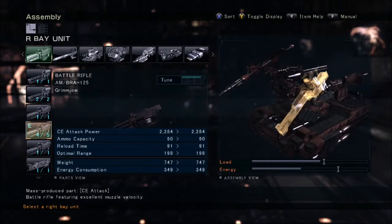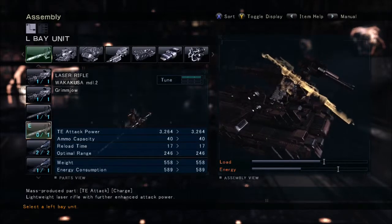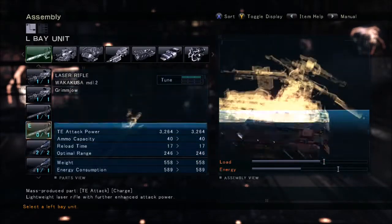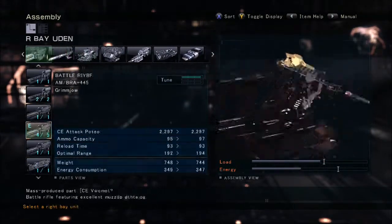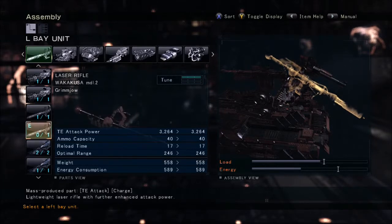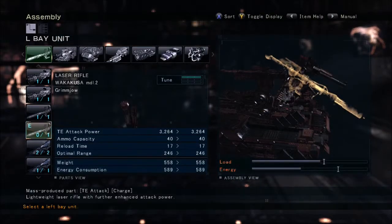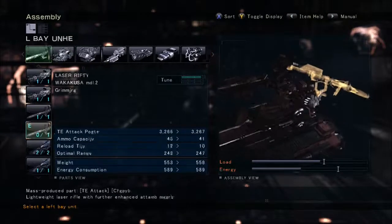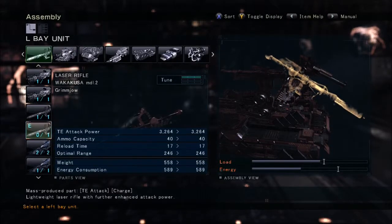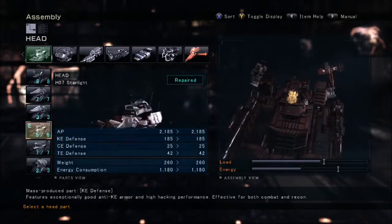For the back weapons — right bay unit, you want to use the AM-Bra 125 Circe style rifle, all three tuning in power. You can't carry a Karasawa with this frame because of its armor, so you want to use the Wakusa Model 2, which is a good lightweight alternative to the Karasawa. It still has a ton of damage in optimal range, good muzzle velocity, and charge time is about the same — essentially a mini-Karasawa with 800 less damage. Same ammo count, though the reload time is a bit higher, but it doesn't really matter since you have to charge it all the way up anyway.